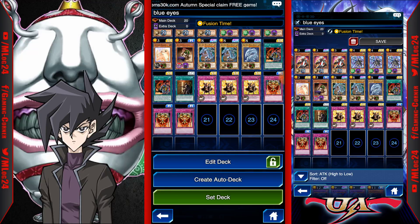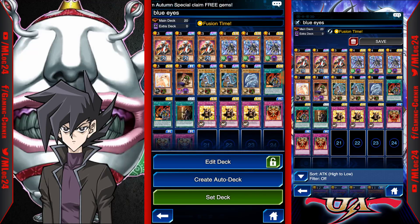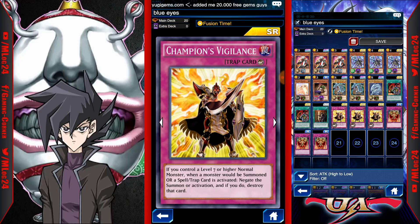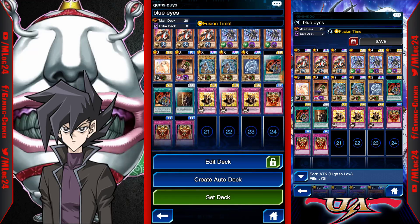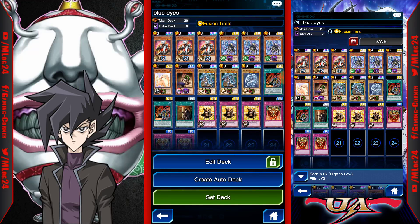You want to get Blue-Eyes out as fast as possible — at that point most of the time you'll win. The main thing to watch out for is Lightning Vortex, which is why I'm playing Champion's Vigilance. If you don't have Champion's Vigilance, play Ultimate Providence, but run several other spell cards instead of Jar of Greed so you can negate Lightning Vortex. When using this deck, do not attack — just sit on Blue-Eyes White Dragon and he won't be able to do anything.